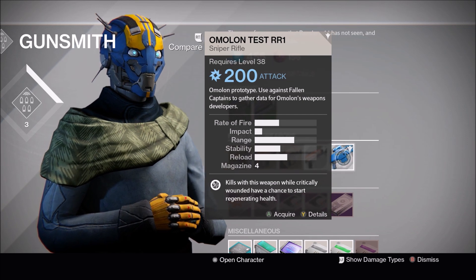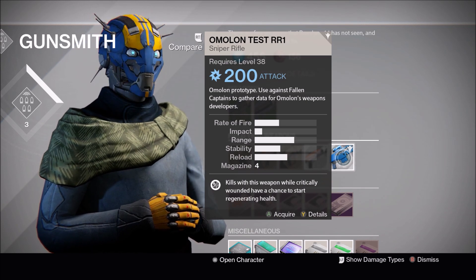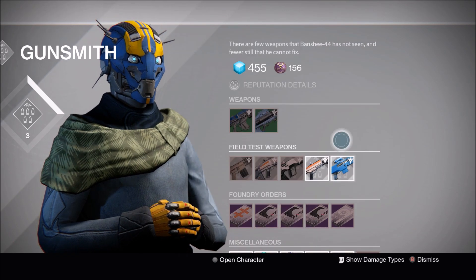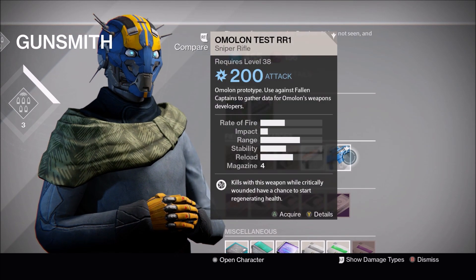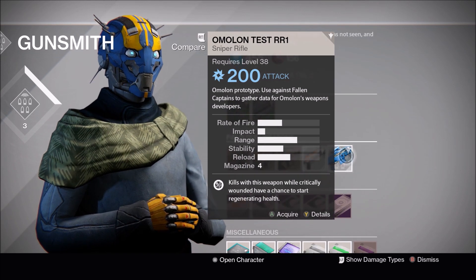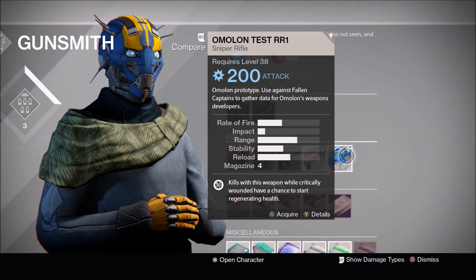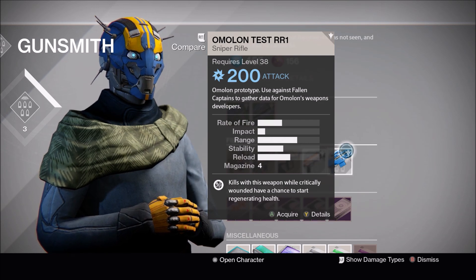You might have a problem finding Fallen Captains easily — it takes a long time if you were to just try to find them on the map. But we have a video that shows you how to get this done in under 10 minutes. We have a spot on Earth where we can get them to spawn pretty quick after we kill them, so check that out. The location is in the title and you'll recognize it.